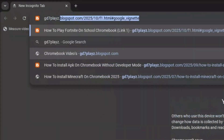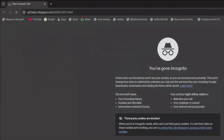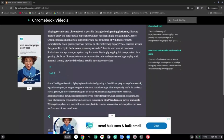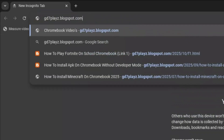The first link you want to type is gd7plays.blogspots.com/2025/10/f1.html and hit enter. Once on the site, go ahead and try link one and let me know down in the comment section if this works for you.